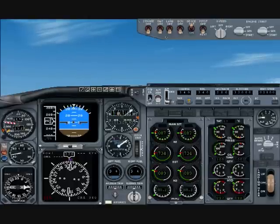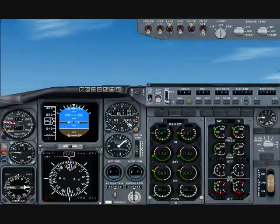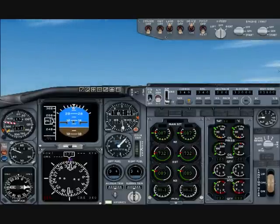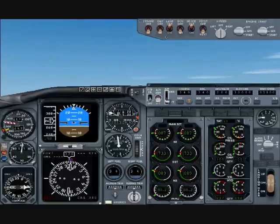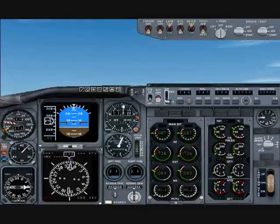At 10,000 feet, we can turn off the landing lights and pitch down to 6 degrees to accelerate to anywhere between 280 and 310 knots. I'll go about 280 so I can reach my cruising altitude of 33,000 as fast as I can. So I'll pitch up a bit now, just to maintain 280 knots.